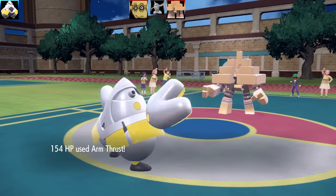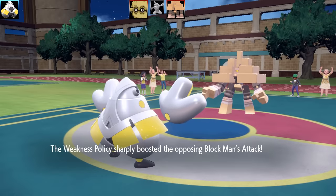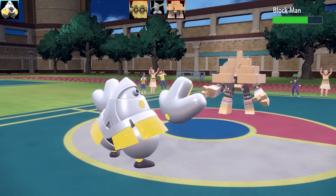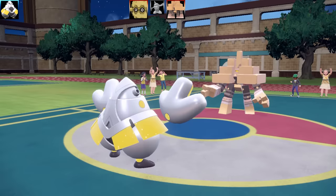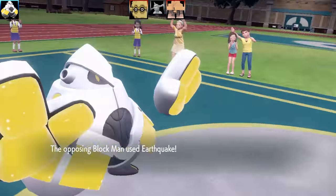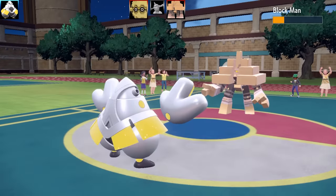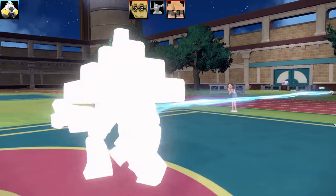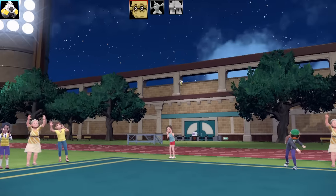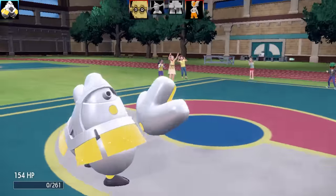Next Pokémon is Garchomp. I go for Arm Thrust knowing it'll do no damage. Garchomp has a Weakness Policy - so my Fighting-type hits will trigger it. I keep thrusting until it breaks. I get hit by Earthquake but Iron Hand's health stat was so high I actually survived it, and that's the end of Garchomp. Then Cinderace goes for Flare Blitz - definitely the end of my Iron Hands.